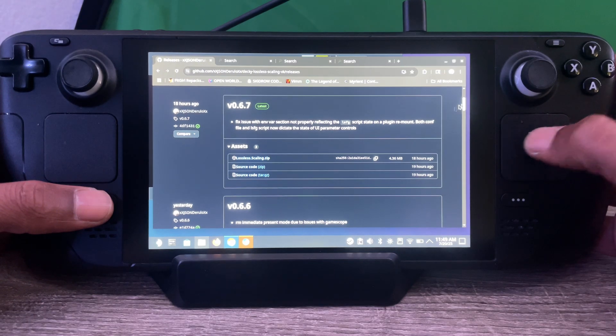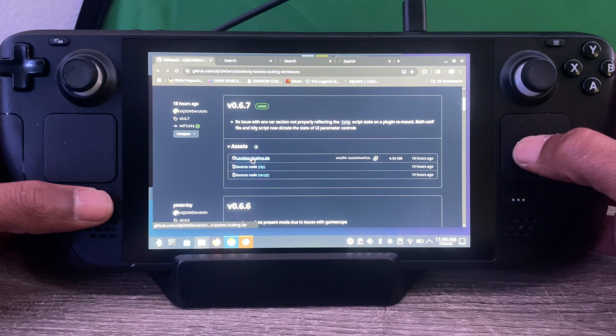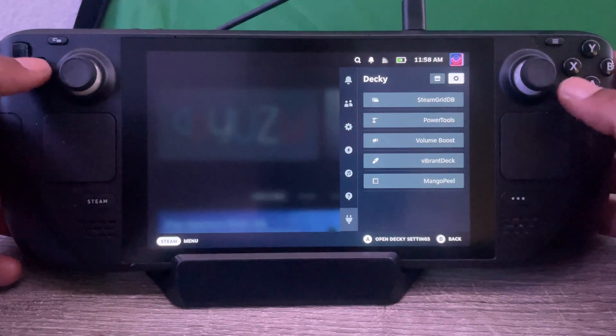Click Lossless.Scaling.zip and download. After it downloads, close the browser and head back to Gaming Mode.